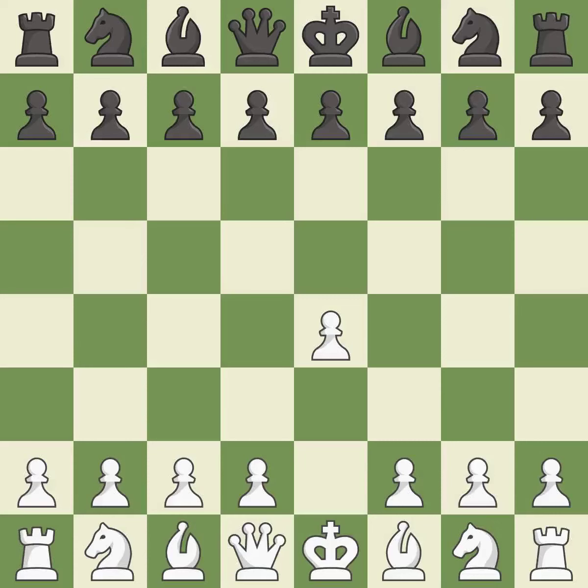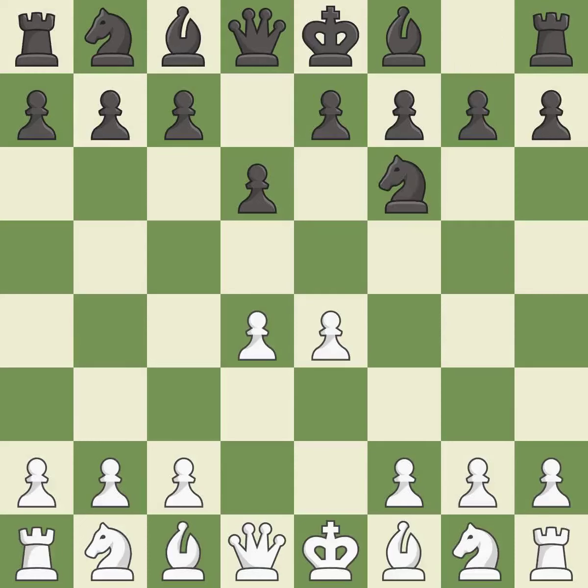Opening with the king's pawn controls the center and opens up the light-squared bishop and queen, often leading to sharp games. The Pirc Defense begins with d6, controlling the e5 square and preparing for Nf6. d4 takes full control of the center and opens up the dark-square bishop. Nf6 develops the knight and attacks the undefended e4 pawn. Nc3 defends the e4 pawn.